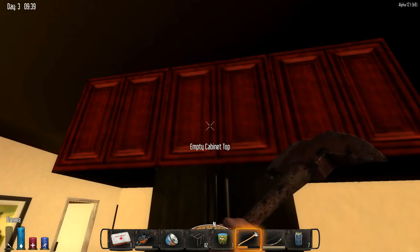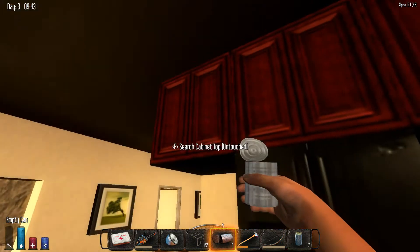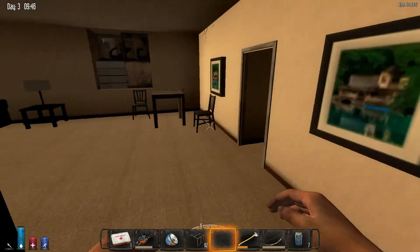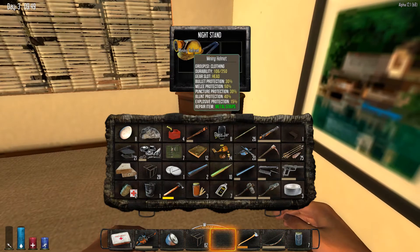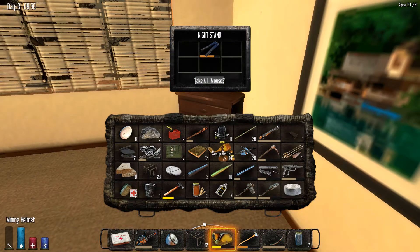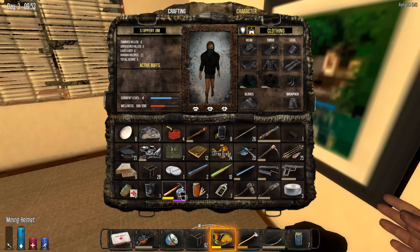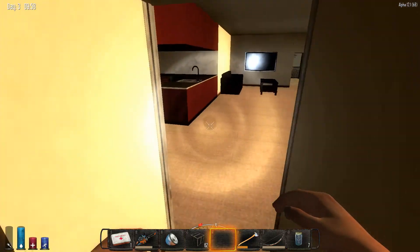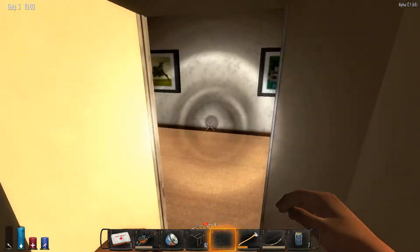Here we go — peas! Let's eat these. Let's check in there. Oh, mining helmet! I am so glad I checked that. Let's chuck the eggs out, I guess. So good — we have lights! Oh yeah, that's what I'm talking about.